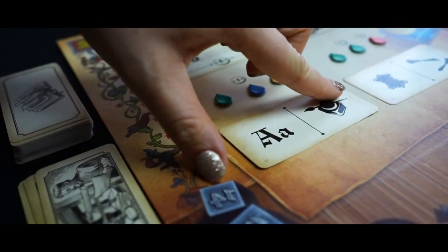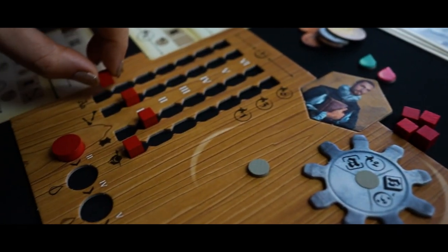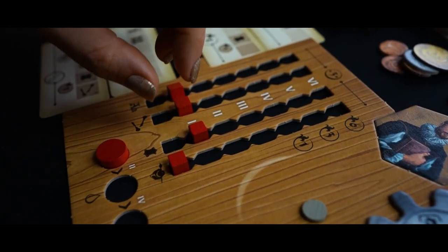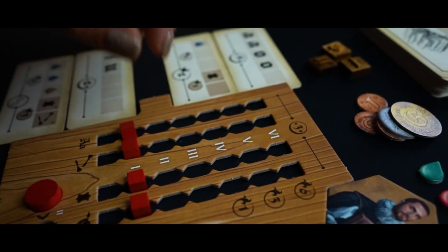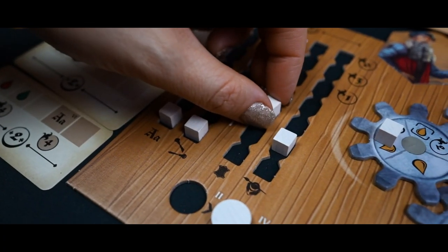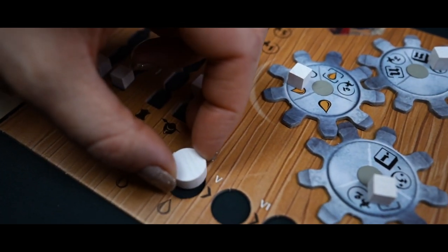Next, you can develop specialties such as typesetting, wood cutting, binding, and illuminating. Players doing this action take the card from the board and develop the specialties listed on the card, or any one specialty of their choice. If your specialties reach a certain level, you gain stuff from the reward token — more stuff is always cool.